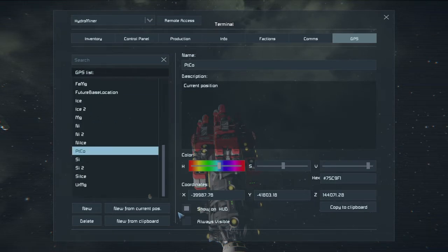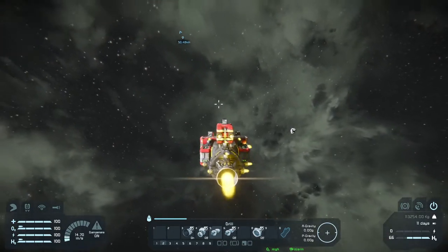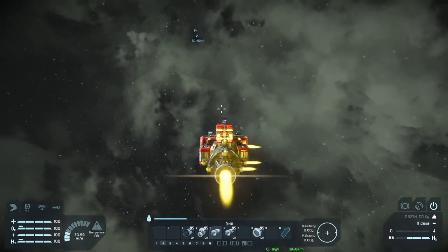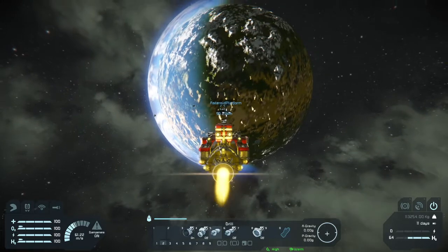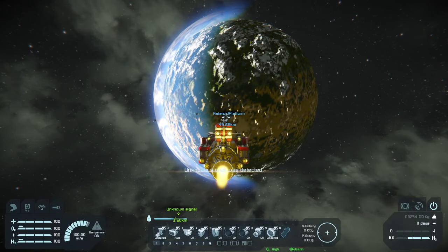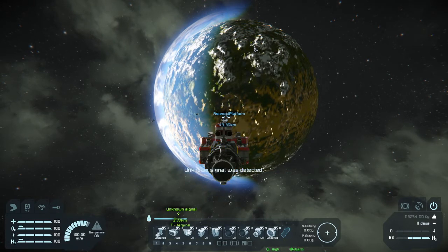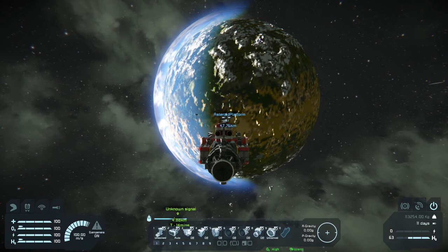Back to the platform. Just point in the right direction, get up to speed, cut the engines — and we're gliding. It's going to glide in. Then we're going to have to deal with slowing down and turning around and all that stuff later. We have platinum. Lots of it. I'm so happy.